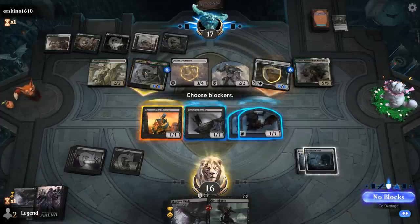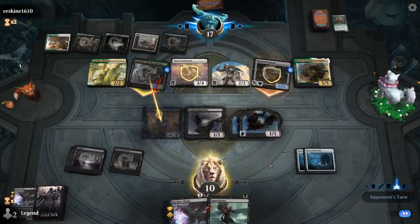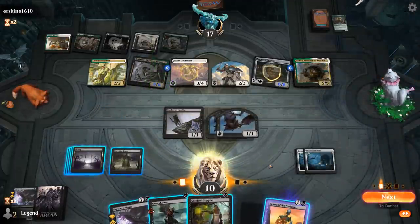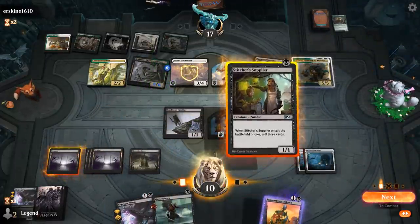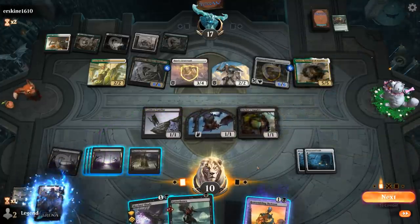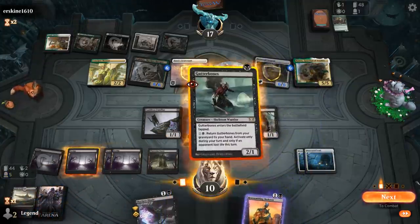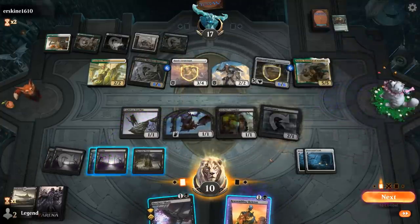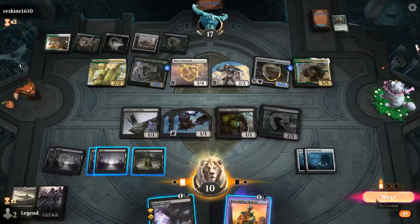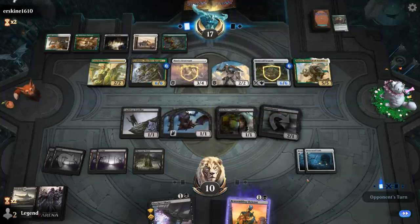We take six and try to assemble enough creatures to take out the Serpents. We play Supplier for some mills — no great mills. We pass. We can bring back Skeleton, sacrifice it, and bring it back again at instant speed.